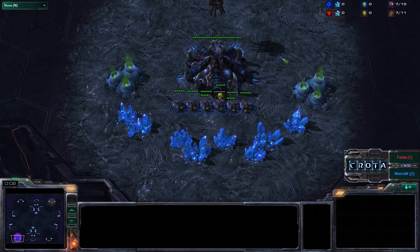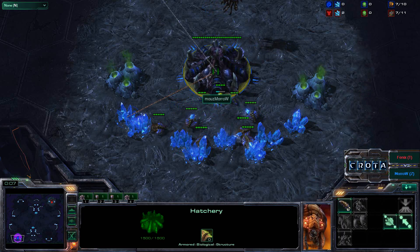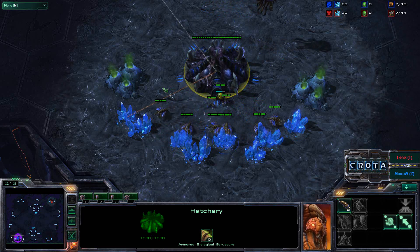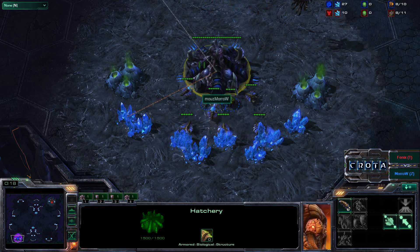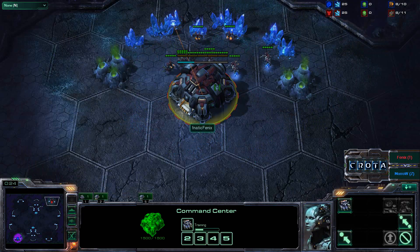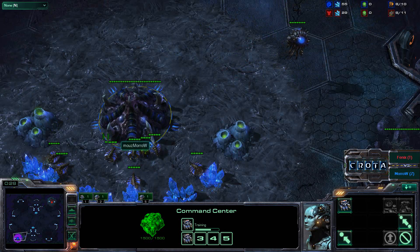Hello everyone, this is Krutek giving you Game 2 in a Best of 3 series between Mouse Sports' Moro and Fnatic's Phoenix. Game 2 taking place here on Shakura's Plateau. Mouse Moro spawning on the bottom left-hand side as the Blue Zerg, meanwhile Fnatic Phoenix spawning as the Red Terran over here on the top right-hand side of the map. So this is going to be Terran versus Zerg once again.